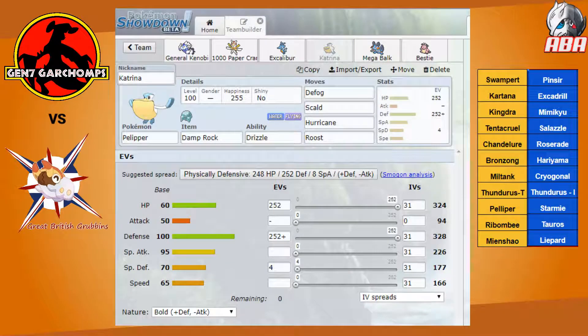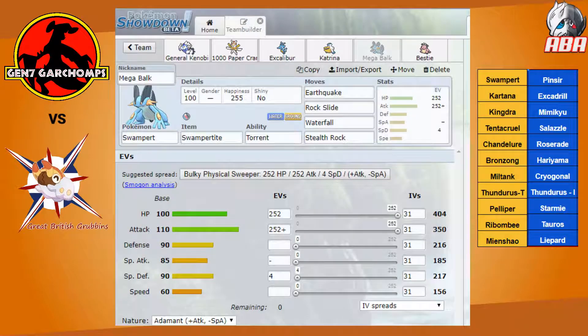Obviously I have to take Pelipper to enable my rain. This is the same defensive set that I ran last week with Mega Swampert to round out my offensive core, except I've swapped Ice Punch for Rock Slide to hurt Pinsir a bit more.